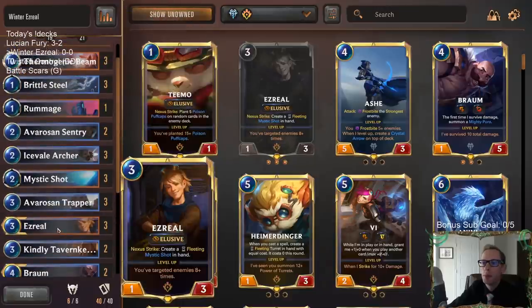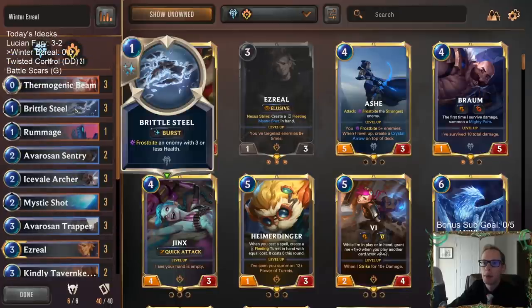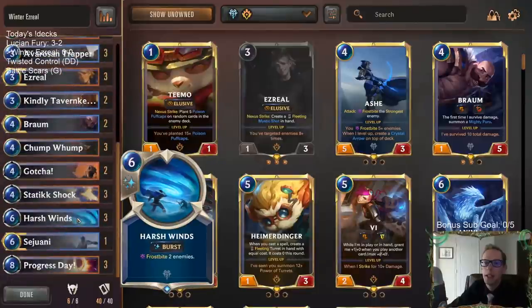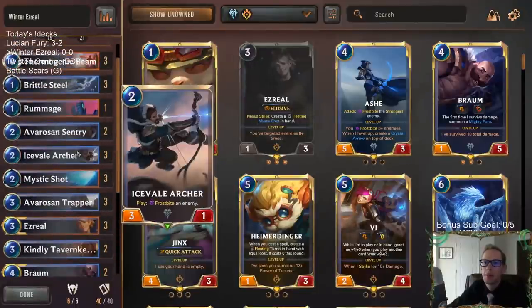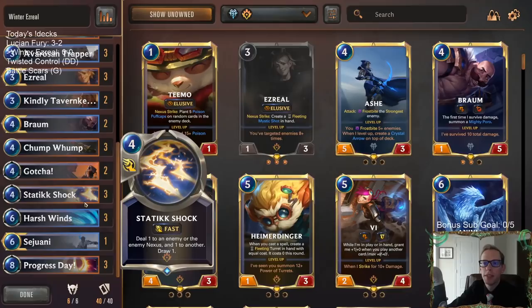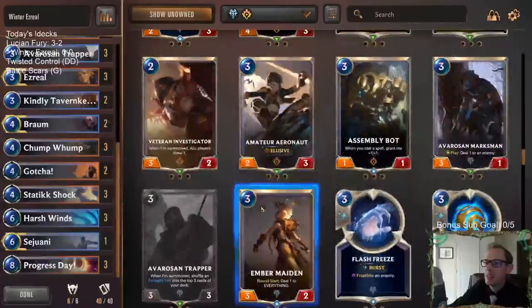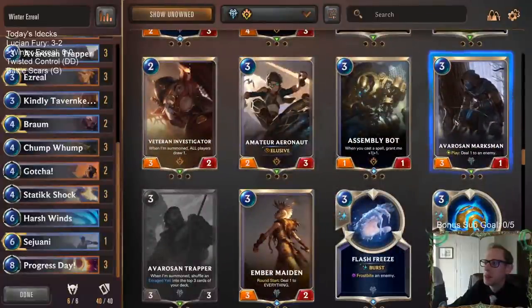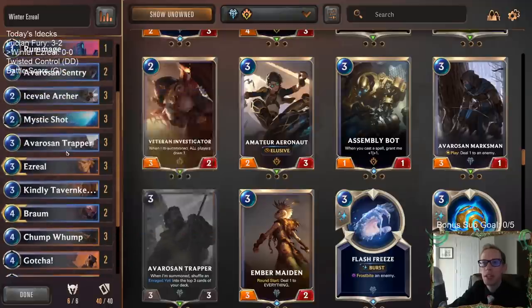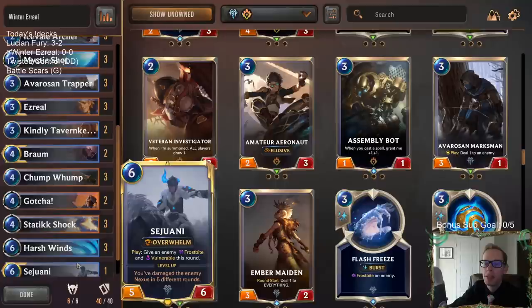Basically, what we have here is a deck combining the Piltover removal with Ezreal with Freljord, because Freljord has some really good targets. You have some Frostbite cards with Brittle Steel and Harsh Winds that are both pretty effective. And then you also have some units that get to target — Icevale Archer. I thought we would have the Avarozan Marksman, but no, we don't have that card. Besides that, we have Braum and Sejuani as our other champions.